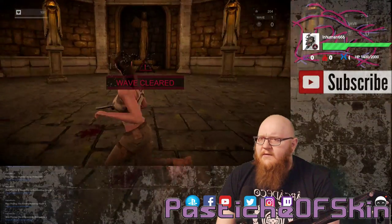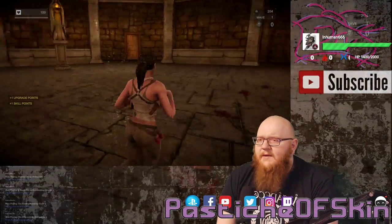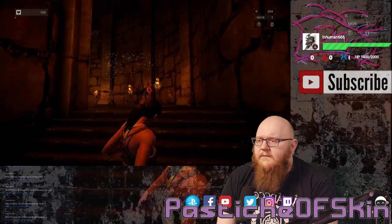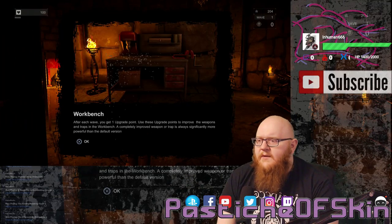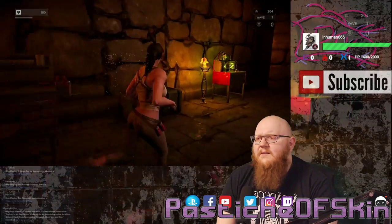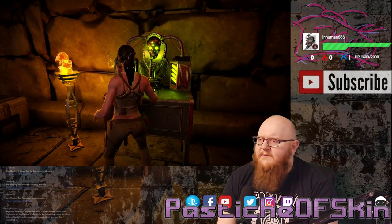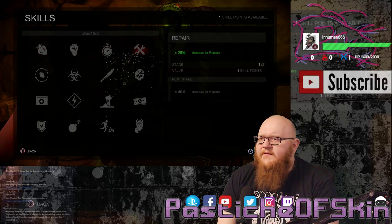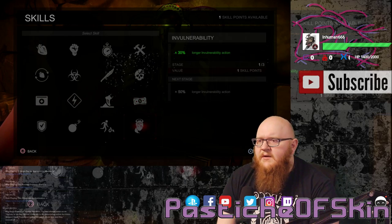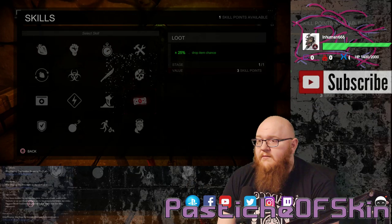We've seen three zombie types since the game started. How many have they got for us? So you use the cash to upgrade weapons and buy skills. Let's take a look at the skill tree. Resistance damage, more health, more stamina, repair, headshots, resistance to acid, health regeneration, heal hit points whenever you sprint, loot to get more items, vulnerability, roll, resistance to explosion armor. We got a skill point anyway, so we might as well take one — more loot, I suppose.